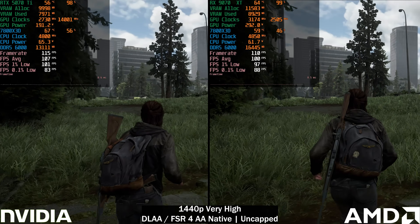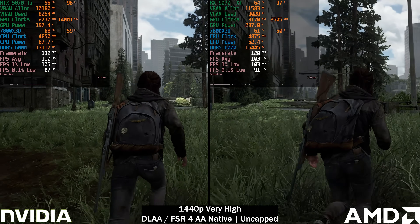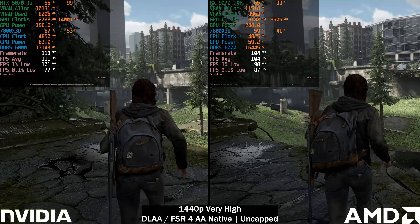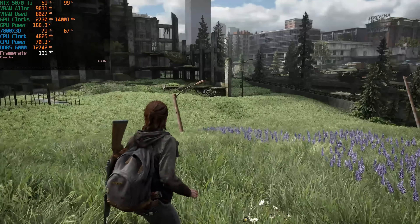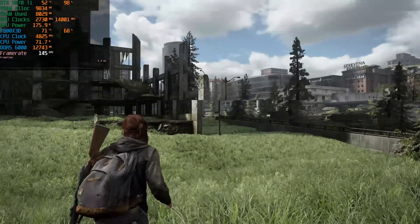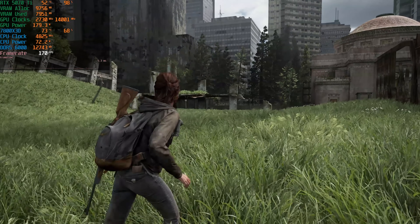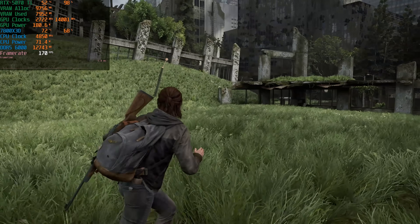I will do a video with power limits. The issue is that the 5070 Ti I have can only do a minus 17 power limit, so there's really no meaningful difference there. When enforcing a power limit, the performance stays the same but the power usage barely drops — sometimes not even by 17 watts. I'll see how I can get a video going around that, maybe including a 40-series GPU as well.